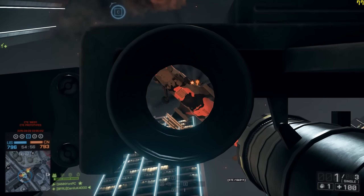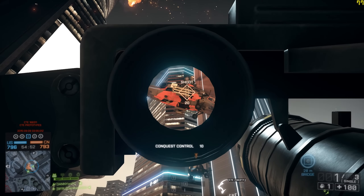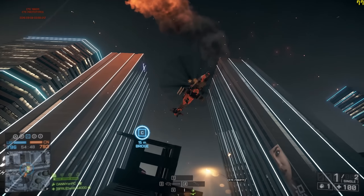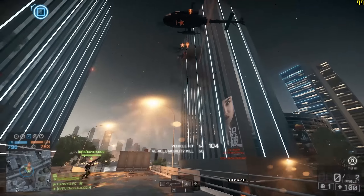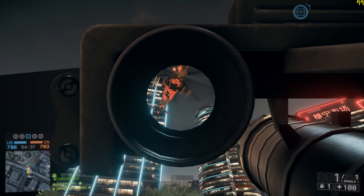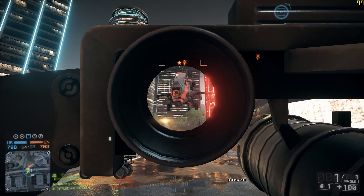And now for the helicopters. Below radar is back on the CTE. Do you remember the times in BF3 where helis ruled the sky? Well, those might come back again. What below radar does is make it impossible to lock on to a helicopter flying below a certain altitude. It is passive and always on. This means you can't use your Stinger on low-flying helicopters. However, the IGLA, which always needs a constant lock, is unaffected.